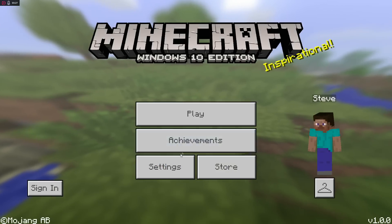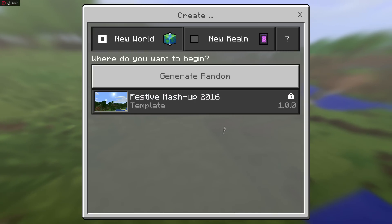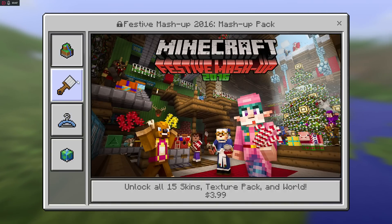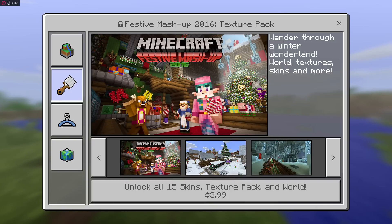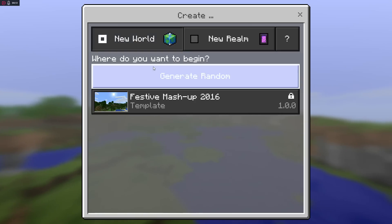On the create a new world page you can see the festive mashup pack pops up. You can buy the whole pack for four dollars — it gives you the world, the skins, the textures, and new sounds. One of the things added with resource packs is the ability to change sounds and music with a single pack. This is the first pack built into the game that lets you download and change the in-game music, adding Christmas music and that kind of stuff.